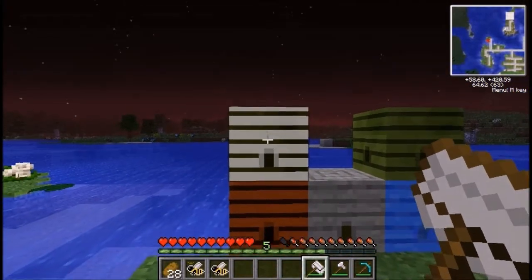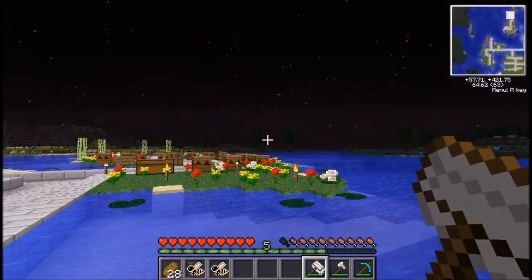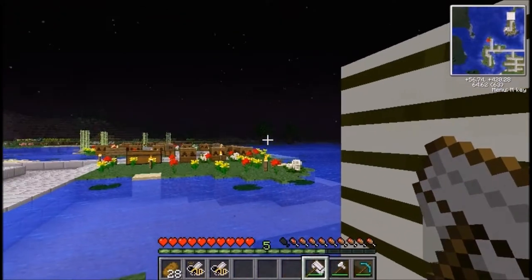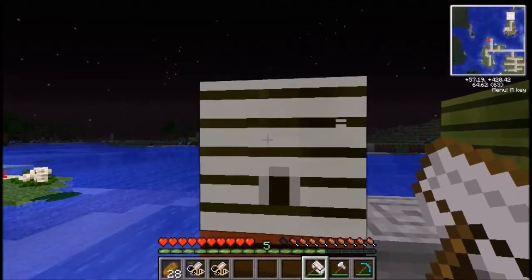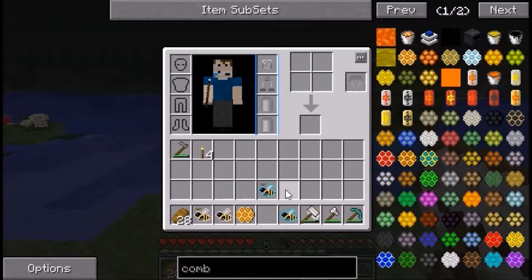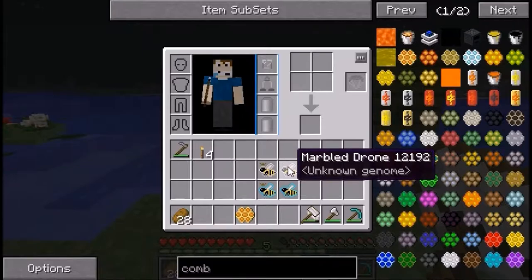These are forestry bees. Forestry bees are found hanging under trees like a Minecraft tree — like a beehive — and you'll find them in forests. Forestry hives drop a forestry princess and forestry drone.